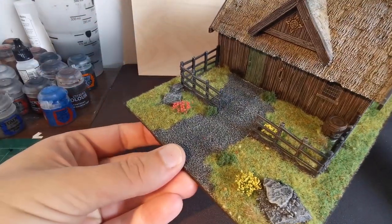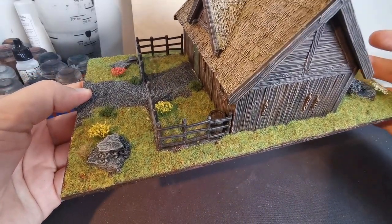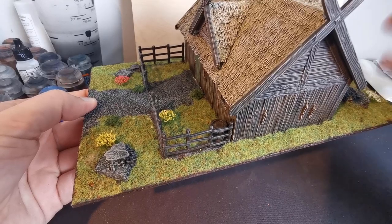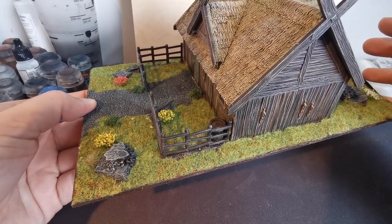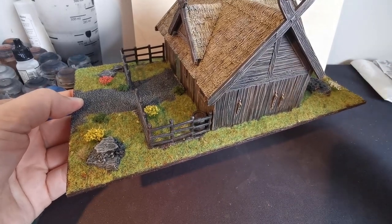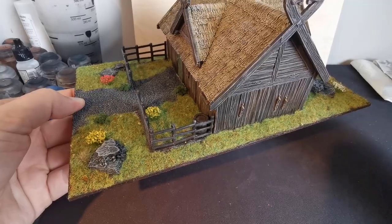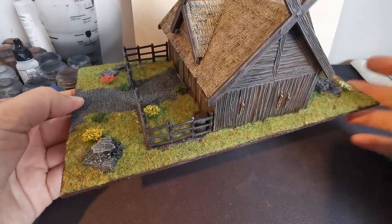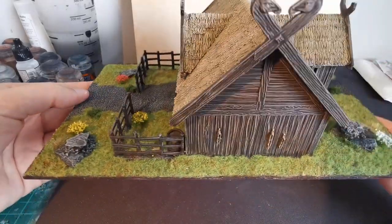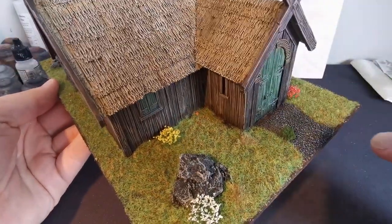I dry brushed the rocks, then glued down the flock or static grass. My technique is to plant it on, then flip the base upside down and tap it with something heavy, then reapply. Do that a couple of times. That's basically house number one — easy peasy, takes about five minutes.